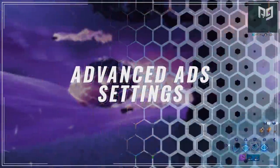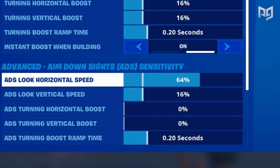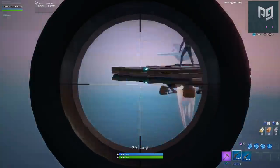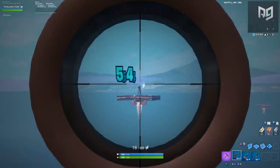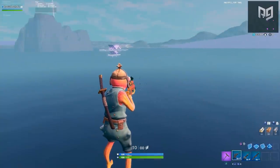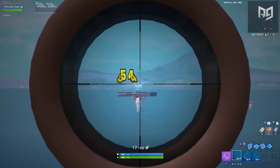In the next group we have the advanced aim-down-sights sensitivity — basically the classic ADS with a twist. You can now adjust your ADS sensitivity just like your normal look sensitivity, giving you many options to improve your aim when scoped. For example, if you tend to aim a little too high, you can decrease the ADS vertical sensitivity to counteract that mistake.